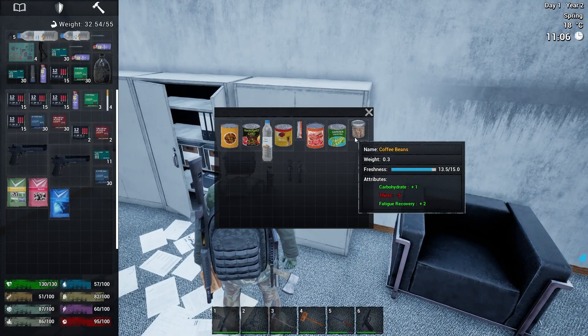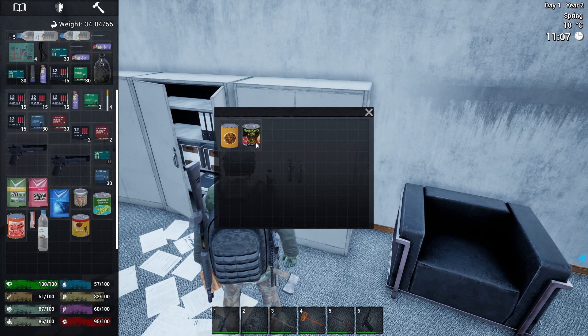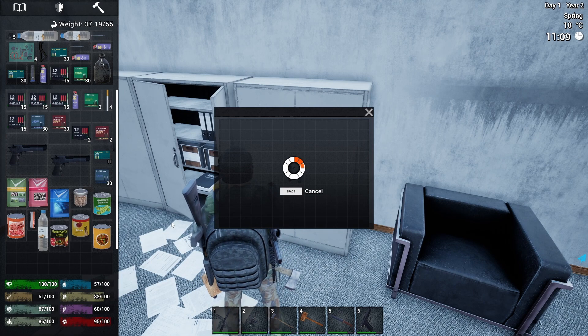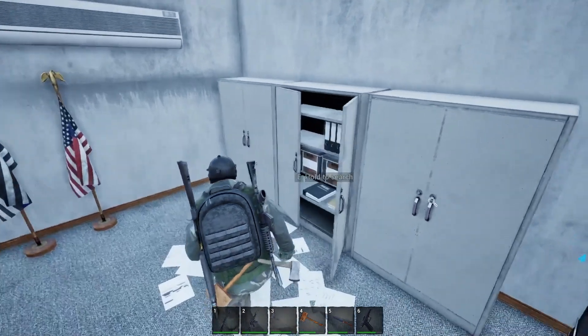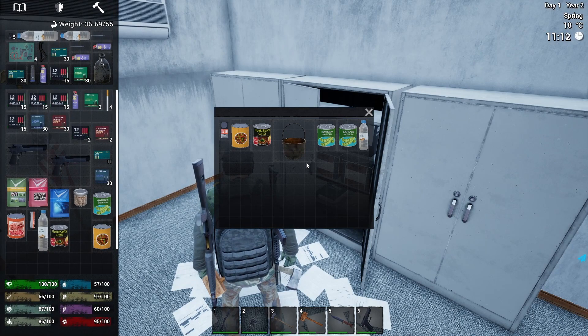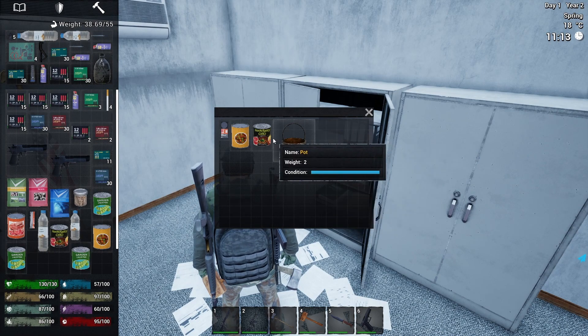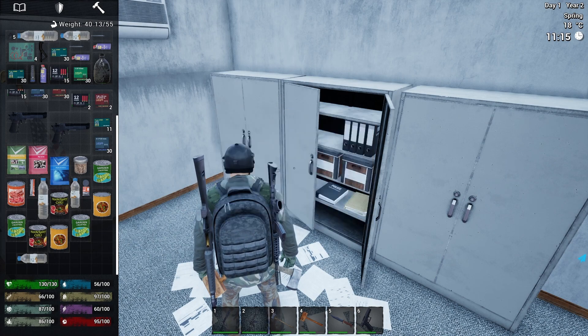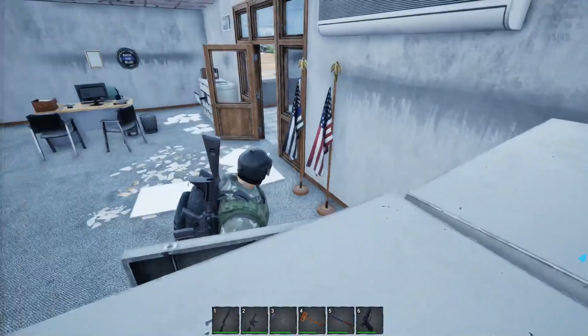We've got this one here — Medicine. We'll grab that because I don't think I've got level one on medicine. Let me double check skills — we've got level one on medicine. We just need level one on tailoring now, that's going to be the most important thing so we can unlock more stuff. Oh, we can get some food here and water — nice. I'm going to eat some of our dog food, you can't actually cook that.